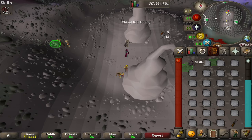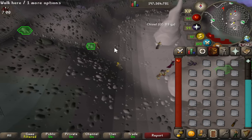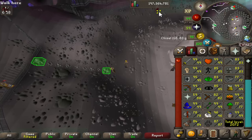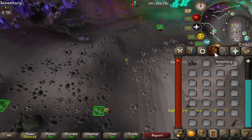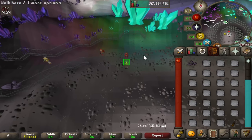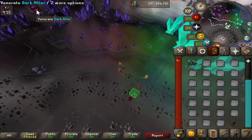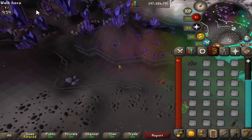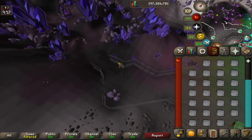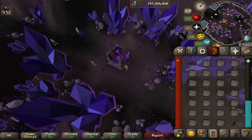A classic AFK runecrafting activity is mining dark essence — you do need 77 runecrafting to craft blood runes. Once you have one full inventory, click over here (given you have the agility shortcut) and cross over to head to the dark altar. All you have to do is click once; your character will head over to it. Once you're at the dark altar, turn your essence into dark essence and just click south of the dark altar.